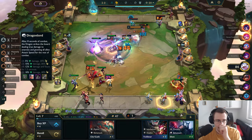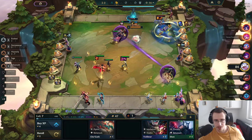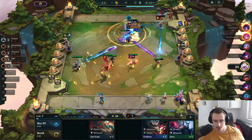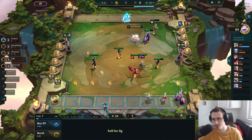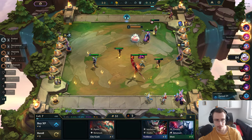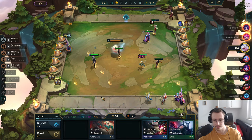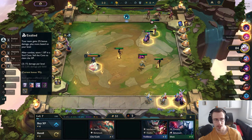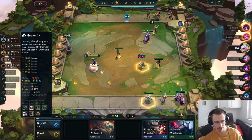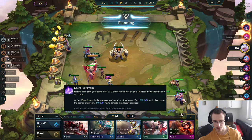I just need one Soldier now — Soldier and a Soraka two. I'm selling Zyra, I gotta let her go. Not bad. I could also go Blade Caitlin but that feels really bad. I just want to get a Soldier on my Soraka and play that. Can I get another one of those? Nice, that's a big one.